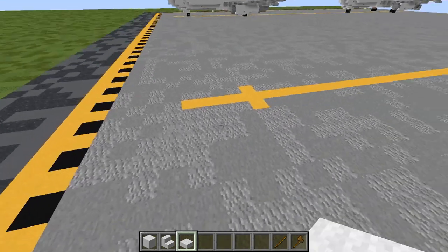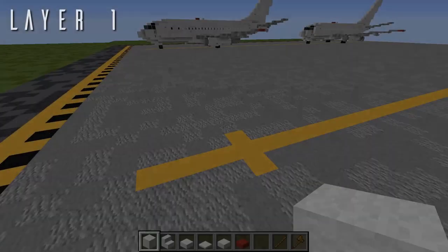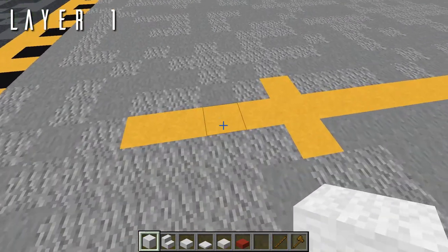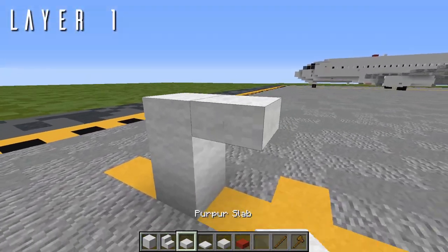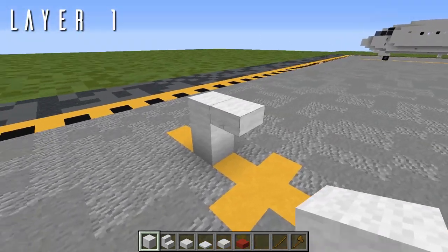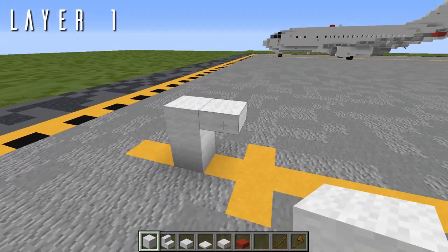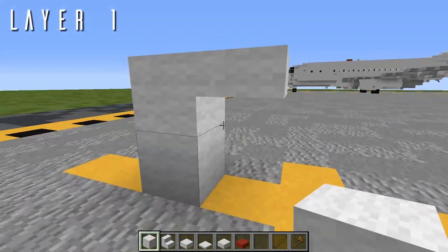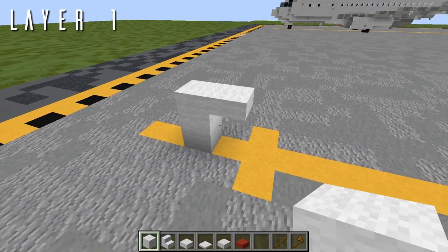Alright, so first things first, here are some dimensions to help you figure out where you want to put this. This aircraft is 45 blocks long, 41 blocks across, and 17 blocks tall from the base of the landing gear to the tip of the vertical stabilizer. So keep that all in mind as you're getting started. Now, if you are building this on the ground as I am here, you'll be wanting to start layer 1 two blocks off the ground with a single block gap between. If you're building this in-flight, you can just start wherever you'd like.